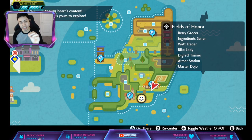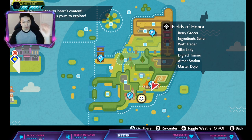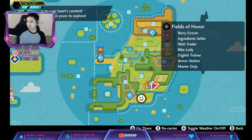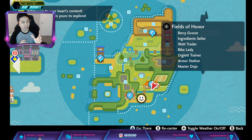The hidden ability is Regenerator, which means when you switch out you get one-third of your HP back. It does spawn in two dens: den 112 and another one with the G-Max Venusaur. These are both the same rates — 4-star is about 15% and 5-star is 20%, and these are the higher rates compared to the other ones.